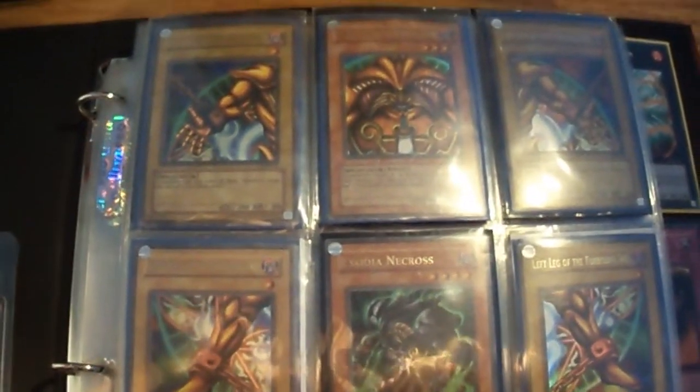Starting off with Exodia there — LOB, all mint. Three God cards from GBI. Some spare Exodia pieces, missing the left arm and the LOB head.